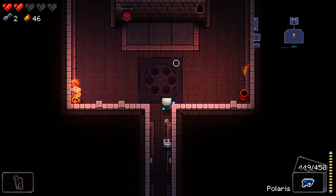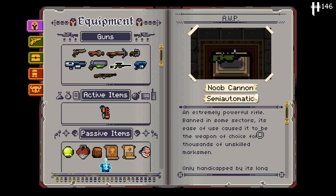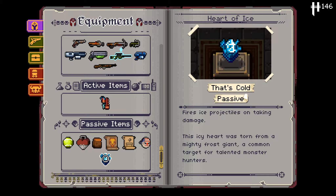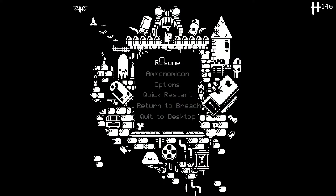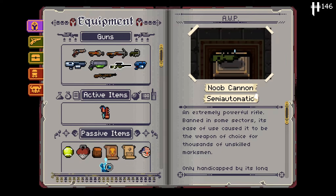Any health please? Oh, how sweet - an Ice Heart and a half heart! I'll take the Ice Heart. Why did my AWP upgrade? It upgraded to an Asimov skin - what is going on?! 'An extremely powerful rifle, banned in some sectors. Once handicapped by its long chambering time, some say it will fire faster if you put it in your backpack after every shot.' - that's true in the old Counter-Strike games! The Ice Heart synergized with the AWP - that's how you recognize synergies!